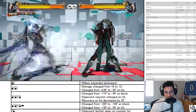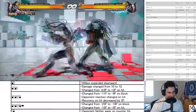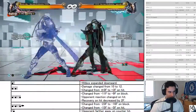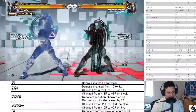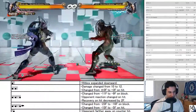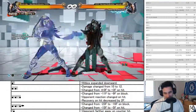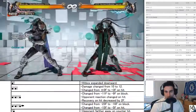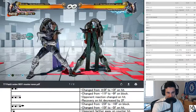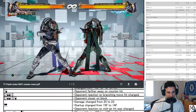Four on counter hit, opponent farther away on counter hit. They nerfed her magic four. I don't know if you can combo off this — I thought the combo was back two. I'll have to ask, but this is most certainly a nerf. Unfortunate, this character wasn't that crazy.